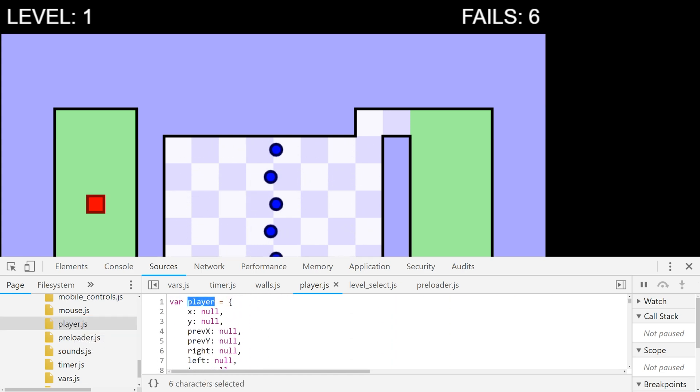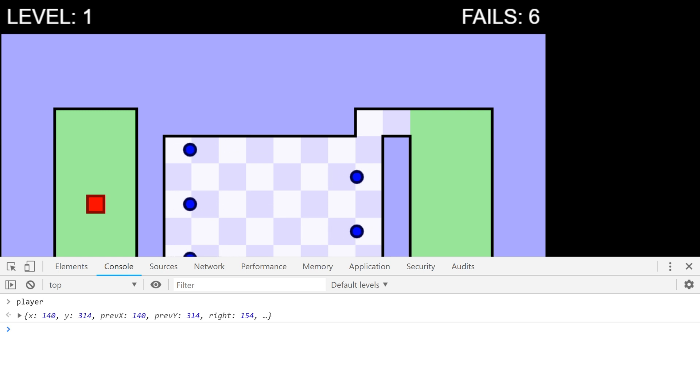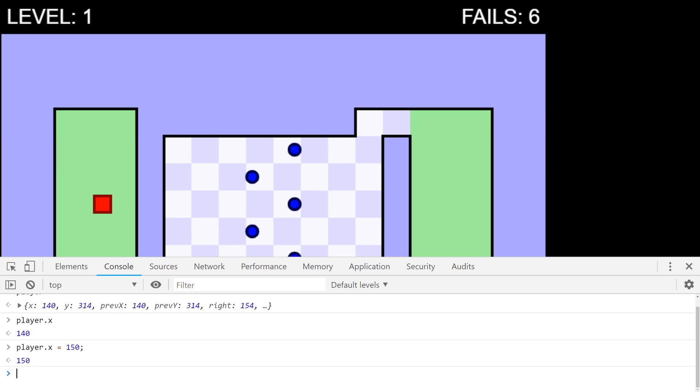Let's go to the very top — there's a variable here called player. Let's just type player in here. So the player has an x, a y, and a bunch of stuff. If we go player.x, you can see it's 140. If we go player.x equals 150 — oh look at that, it actually moves it. Wonderful.